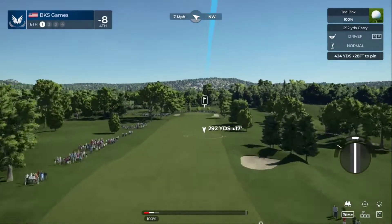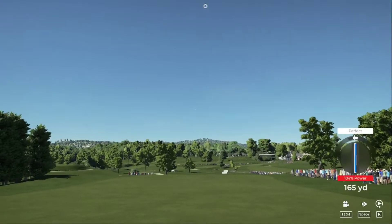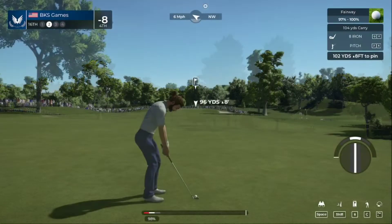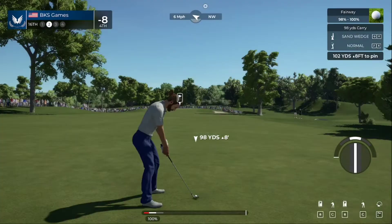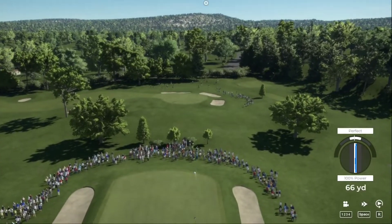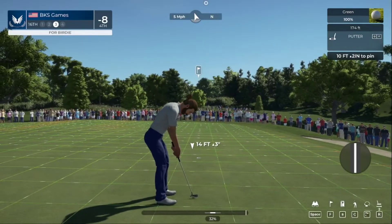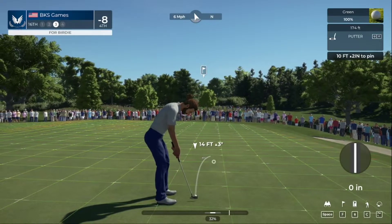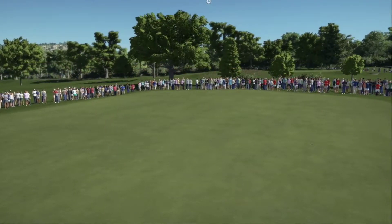This one's clocking in at a par four. Would you look at the distance on this — this one's about a hundred yards out. What can we do with a normal shot here? I like it — should be a nice little hop and stop. Well, that'll work on the green, won't it. This one for the birdie — putt appears to be online — well, that one drops, and that's for birdie! Score is currently nine under par.